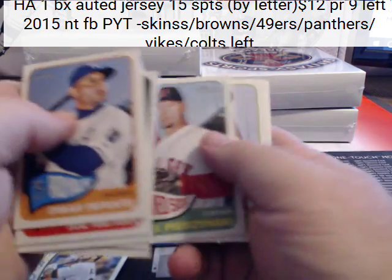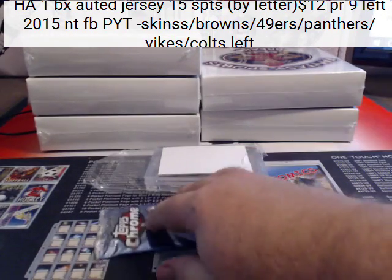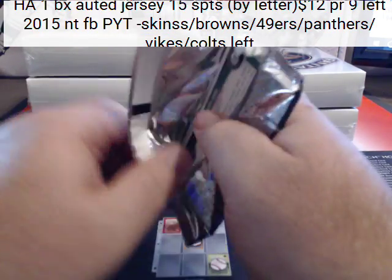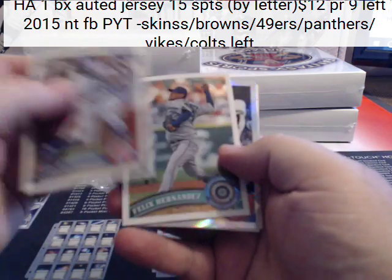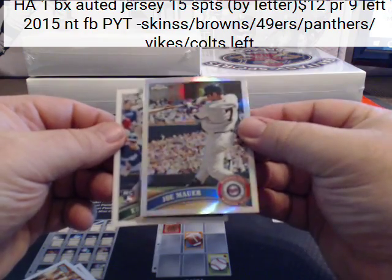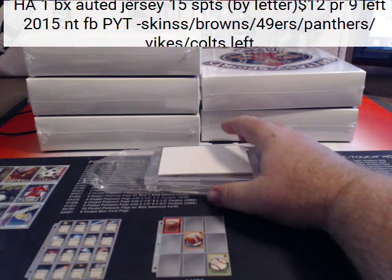New Age Performers - Pedro Alvarez. Base, base, base. Joe Mauer Refractor for the Twins. And Eric Sogard for the A's, Rookie.